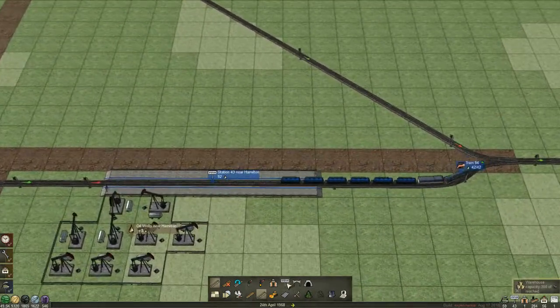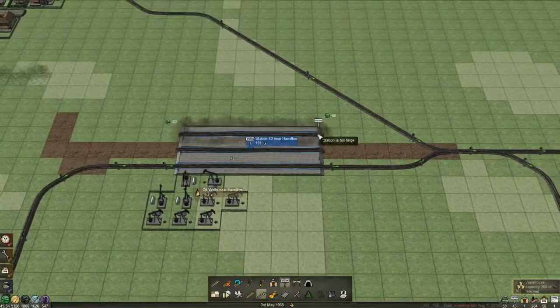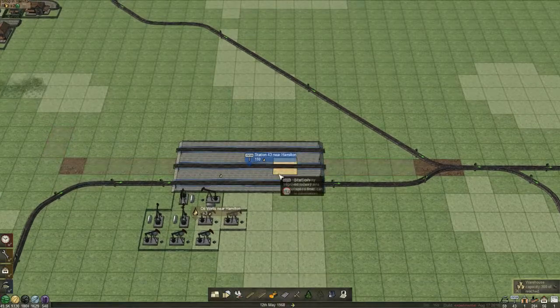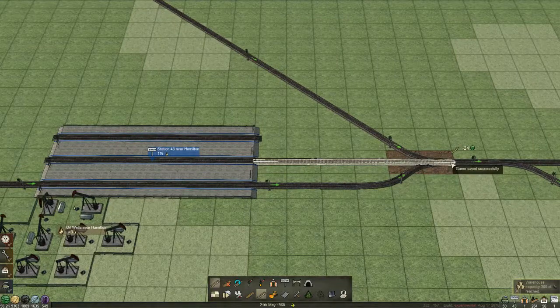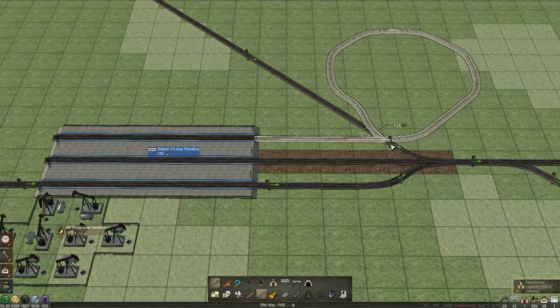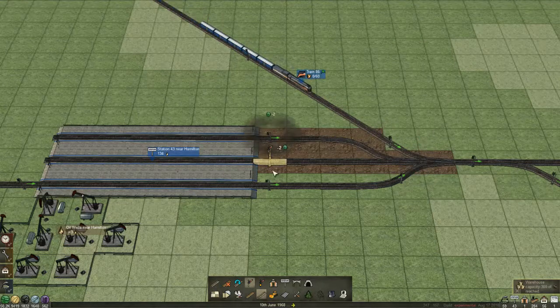The reason I've done that is because I want more stations here, because we've got a lot of trains stopping at this oil well now. I want to make sure that it doesn't affect the throughput of trains. I suppose that can just link straight in — doesn't slow it down in any way so may as well.